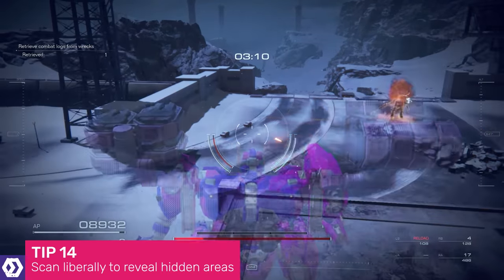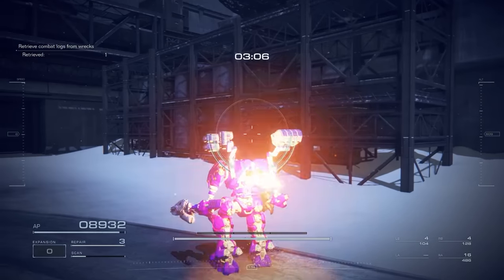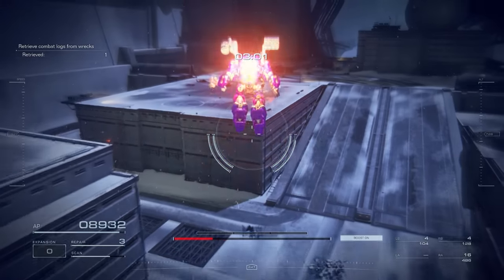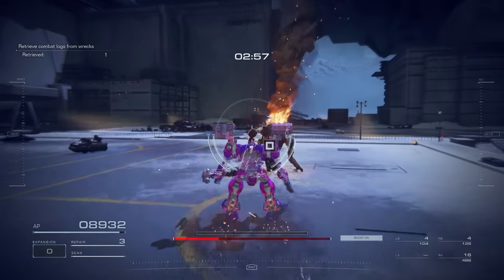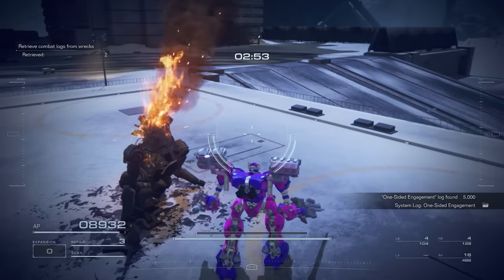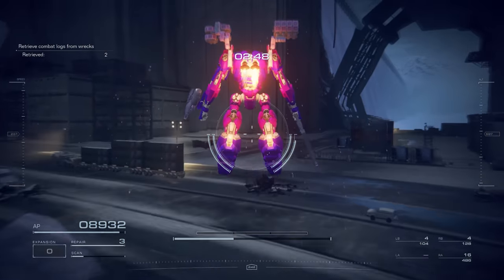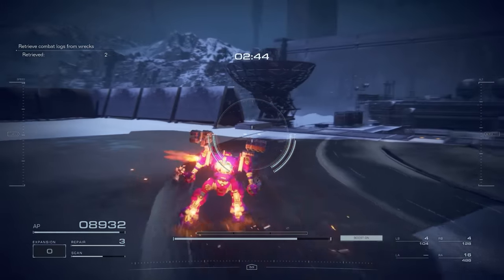The levels and maps in Armoured Core 6 are surprisingly large and intricate, and particularly in later chapters there are often several hidden areas where you can find data logs, part containers, and special encounters with dangerous enemies. Scanning is a very good and easily overlooked tool in your arsenal, which not only allows you to see enemies through walls for a short while, but can also give away these hidden locations. So if you're hunting for the final battle log in a mission area, make sure to utilise your scanning ability.